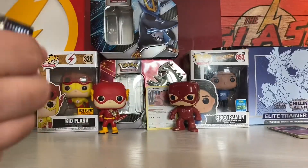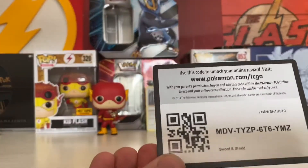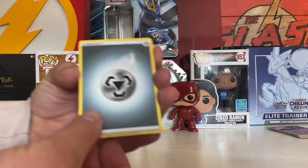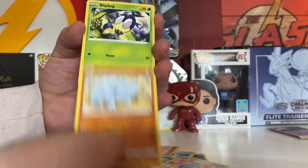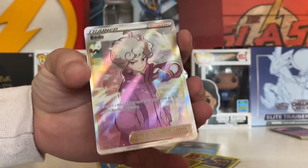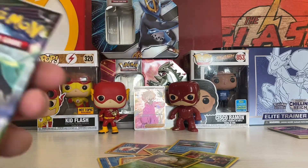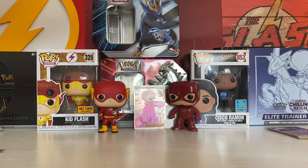Now we've got a Base Set Sword and Shield pack — that also won't open. Here is the code card. I almost forgot to do the card trick. We're going to go ahead and put that on back there. That is so beautiful.